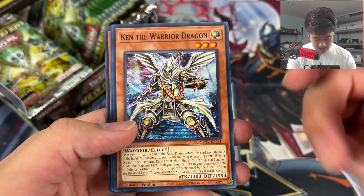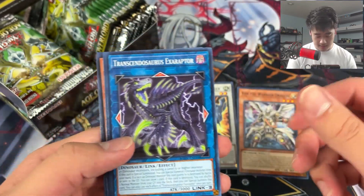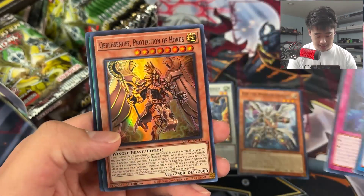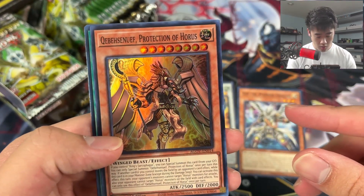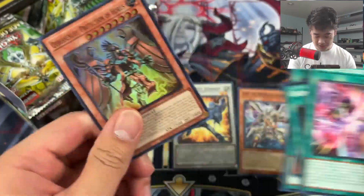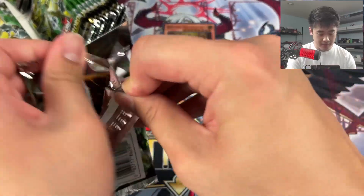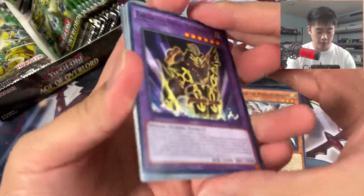Ken is here! This guy Ken enables Dark World and a bunch of other decks, so we might be visiting Dark World at some point. I'm not even trying to read that card name, but it's a Horus card. You probably only play like one of this guy, if even one - I'm not sure which ones you would play out of the bad ones.